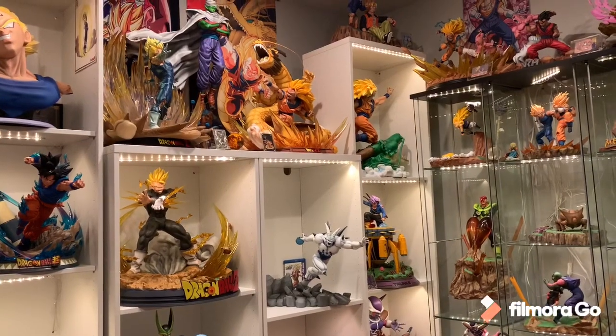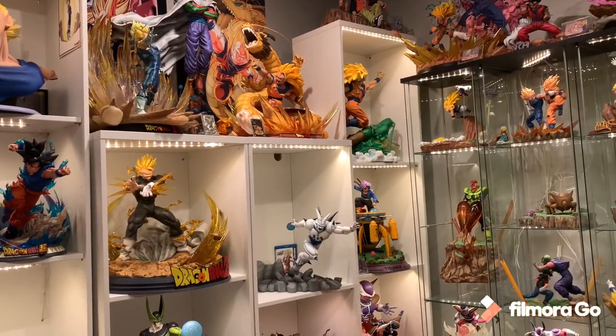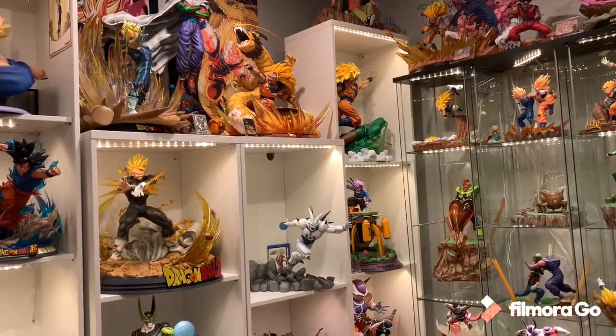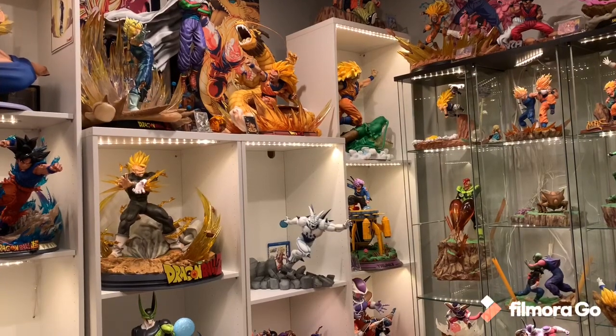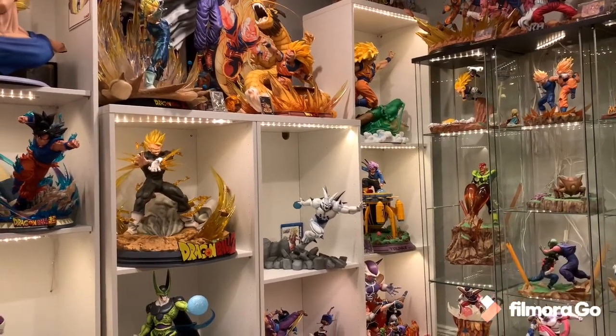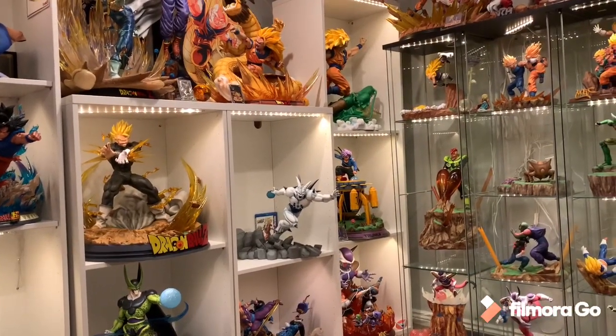Give me three different poses — they all have different looking faces and upper bodies. Do two versions: one where it's just the normal Super Boo at a cheaper price, and then a deluxe with all three upper torsos. That would be the ultimate 1/4 Super Boo statue. So that's number 10: 1/4 Super Boo.